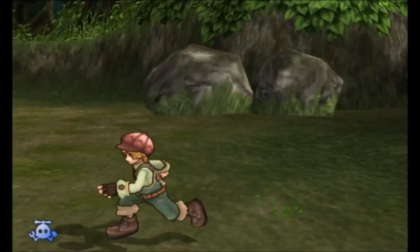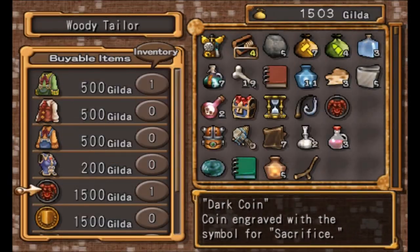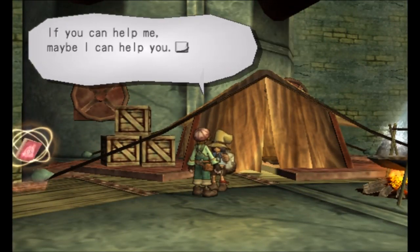Donnie can be found outside the entrance to the underground water channel. In order to recruit him, you will need to give him a dark coin and an indestructible coin. These coins can be found in Jurak Mall's shop for 100 Gilda each.